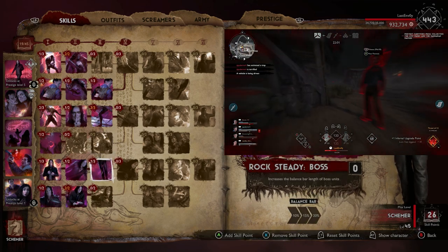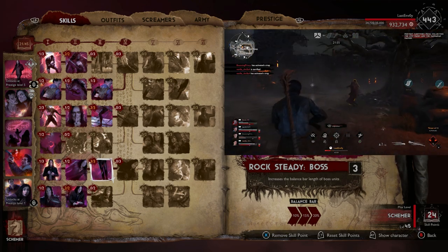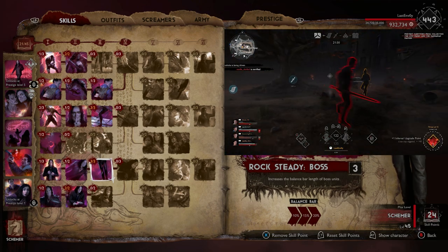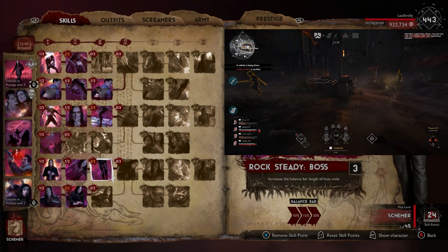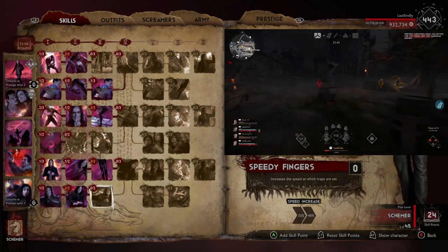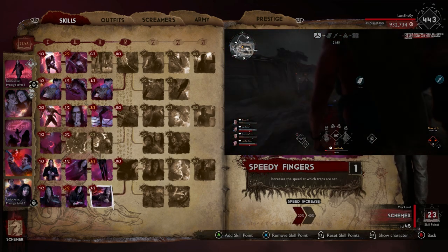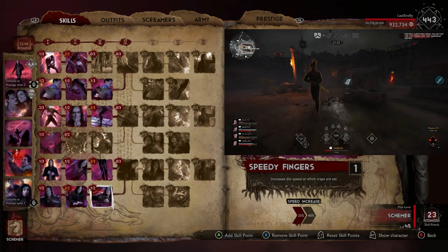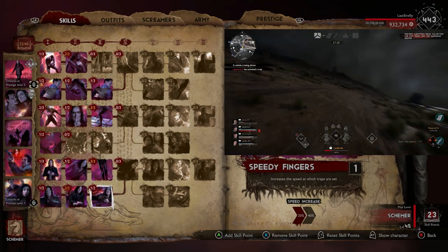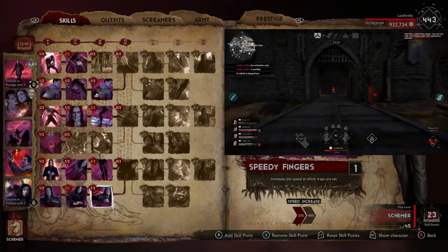We're going to come down to Rock Steady Boss — increase the balance bar length of the boss unit, 3 out of 3. Of course, when you bring that boss out, you don't want to get stunned instantly. It does take a while to get your threat level high enough so the balance bar doesn't deplete at all, so early game it works out really well. Then we're going to go with Speedy Fingers, which increases the speed at which traps are set. I really like this one because when I play Demon I get frustrated putting down traps and wasting time doing that. This is all about setting traps as fast as possible and getting threat level as fast as possible.